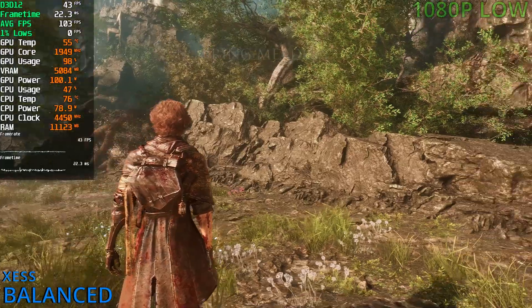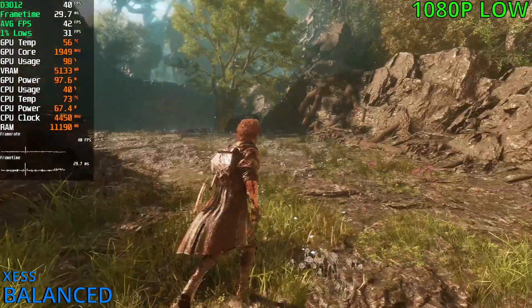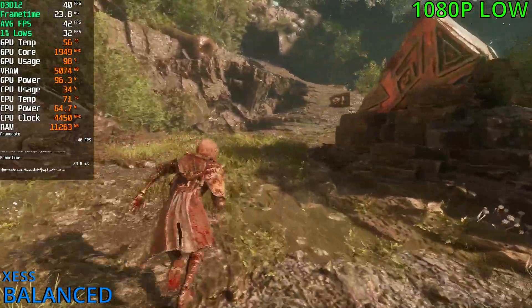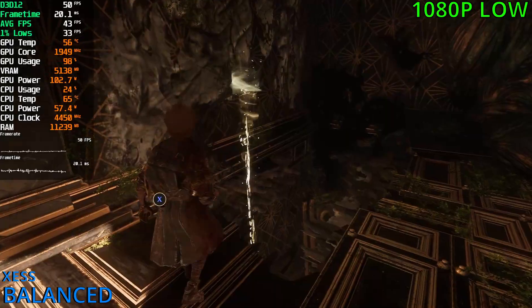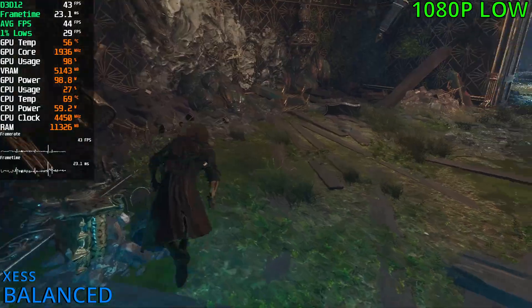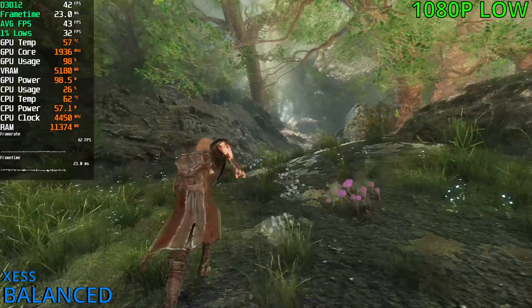Our final card is the GTX 1060, running at 1080p low settings with XeSS active. We are sitting at 40fps. This card is the most risky — 40fps isn't fantastic, it's playable, but in the heaviest scenes it might fall into the low 30s or even the 20s. So that's the risk — it's playable but kind of risky at the same time.